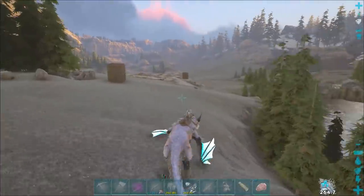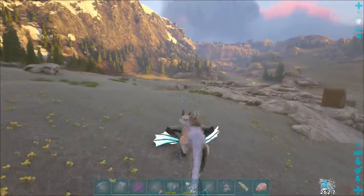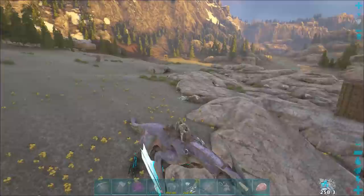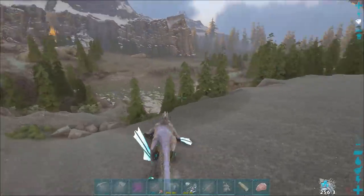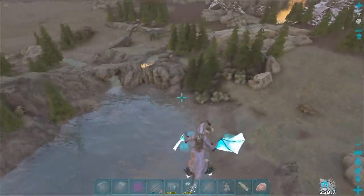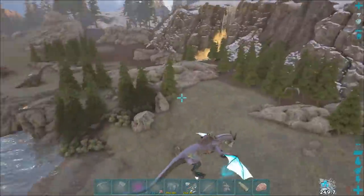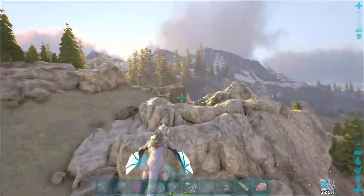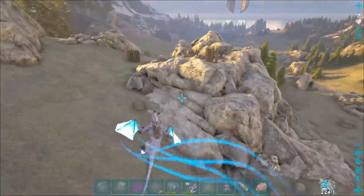The reason I want to get a griffin is because they're such great mounts. They can pick people, they're really fast, and they're also really good for scouting because you can stand on top of their back. They're pretty good for raiding as well, because then you can grapple off their back. I want to get a really high level one mainly for PvP reasons, so let's see what we can find.